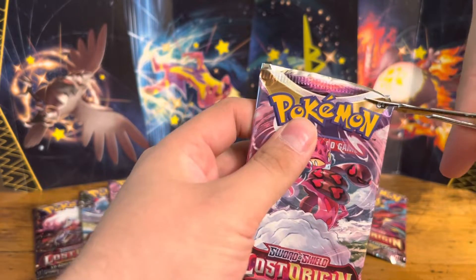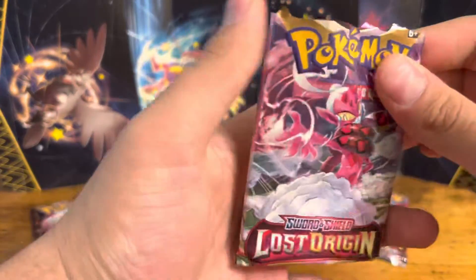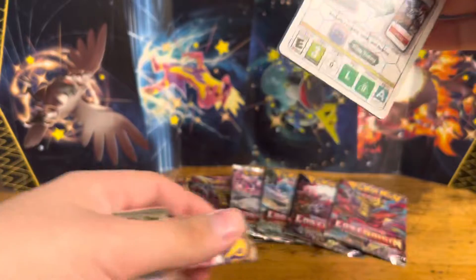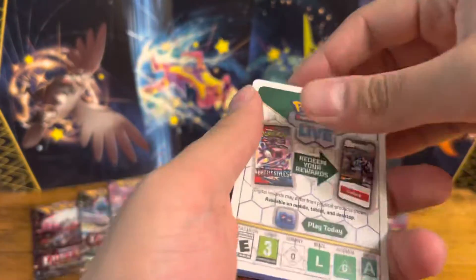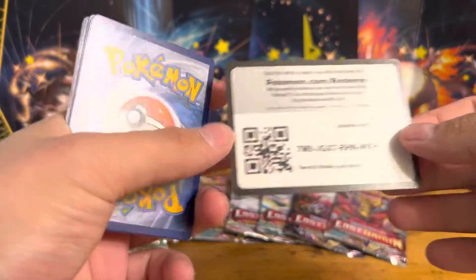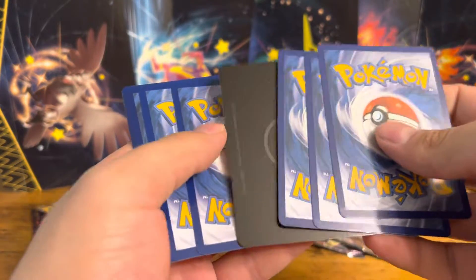We are hunting that alternate art Giratina, of course. I haven't done too much of this collection yet — I've gotten a couple Eternitases, I believe. Otherwise, here's the code card. Nothing super crazy.